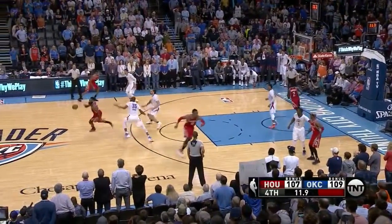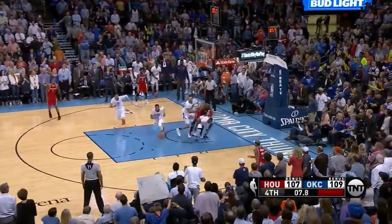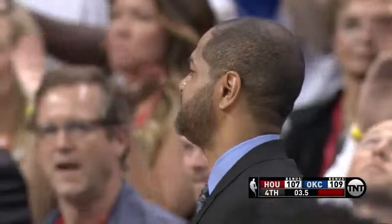A reasonable inbound. Harden, played by Durant, gets an inside pass, tries to Howard — can't get to it! And Westbrook moves to the frontcourt, draws the foul with 3.5 remaining.